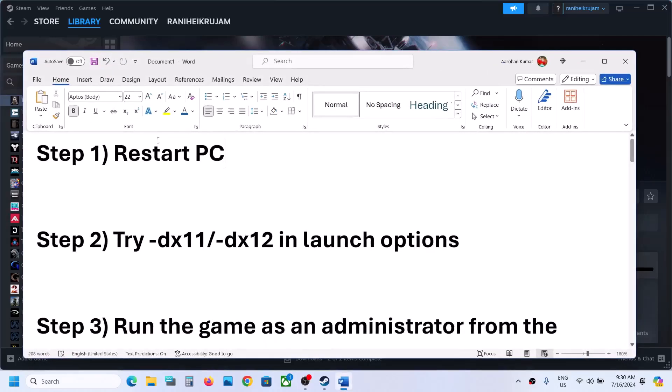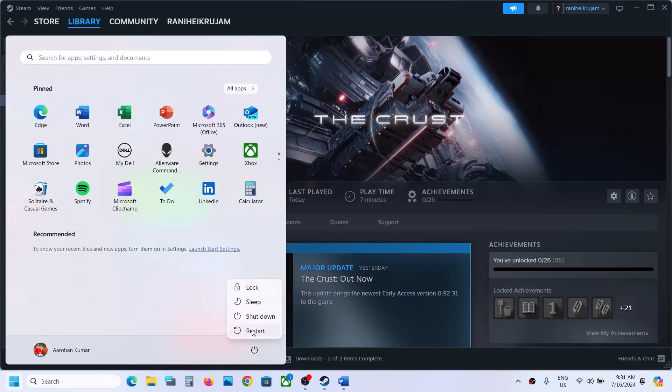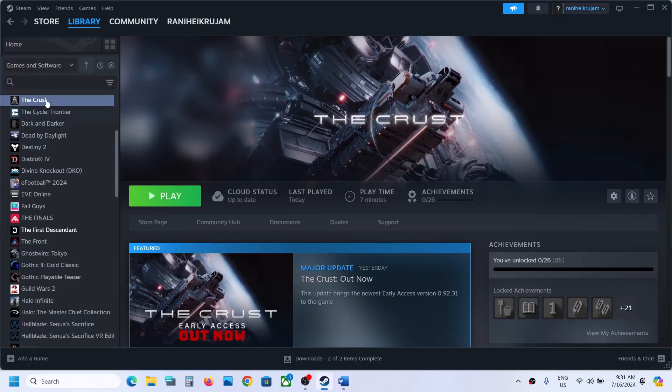The first step is to restart your computer. Simply restart your computer once, and after the system restart, launch the game and then check. The next step is to try DX11 or DX12 in the launch options.